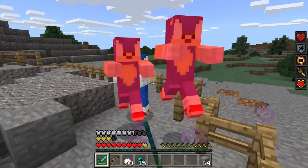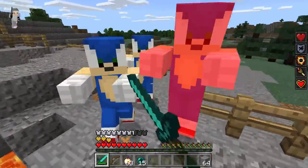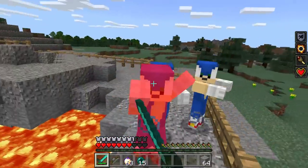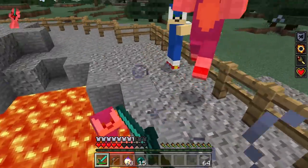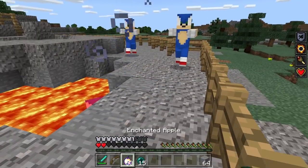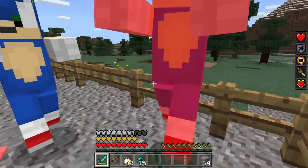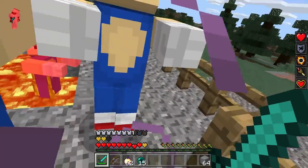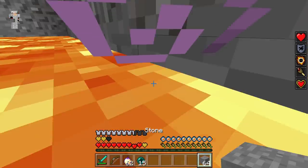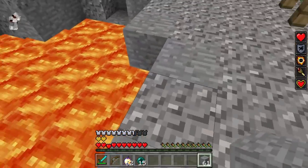Let's go ahead and get these guys — as you can see they are actually pushing each other because they can't fight alone. Hopefully we can take care of them and they're not too strong. There you go, we got one of them in the lava, that's pretty good. Let me grab a golden apple because we were about to die. The challenge is to try not to knock them into the lava — and we just knocked ourselves into the lava! That was pretty scary.